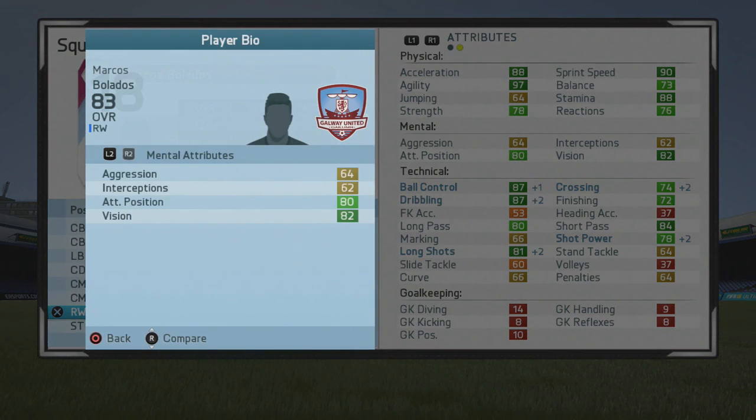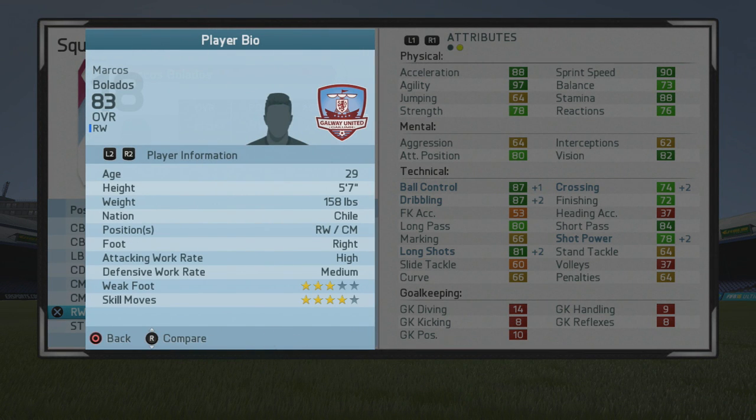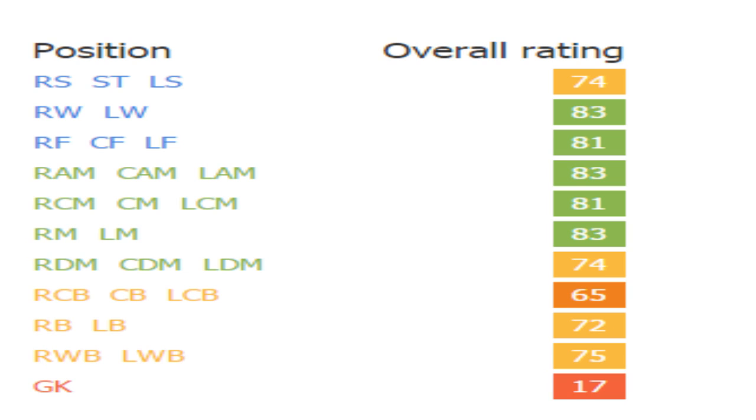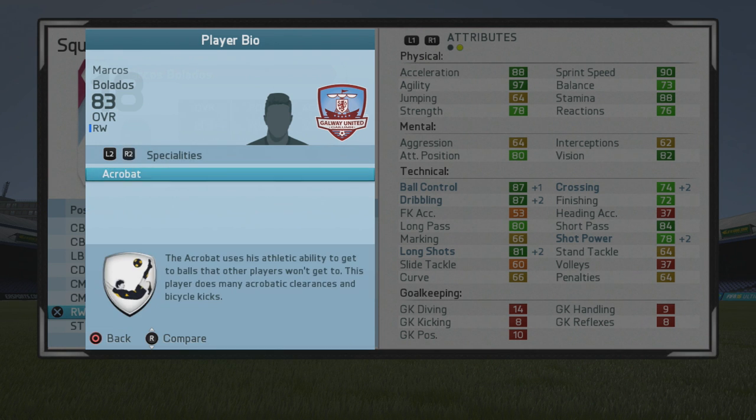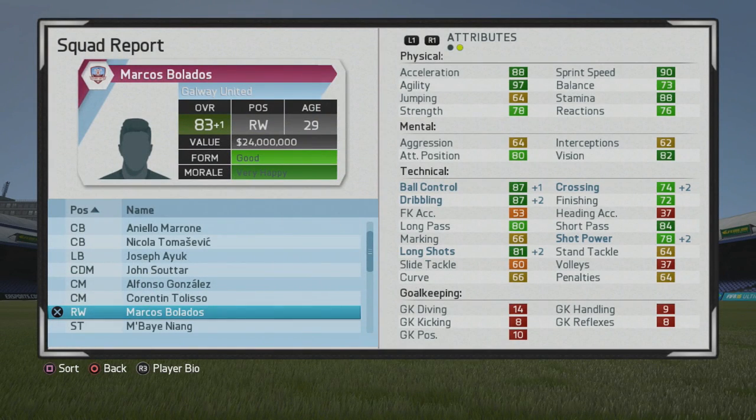Ball control and dribbling are in the dark green, very good passing, long shots, and marking and tackling aren't too bad either if you want to play him as a center mid. Taking a look at the calculations: 74 as a striker, 83 as a winger, 81 as a center forward, 83 as a CAM, 81 as a center mid, 83 as a right mid. So that's some really good numbers — he can play basically every attacking position minus striker. He certainly could finish a bit, and in those other positions he's a lock and will contribute well.